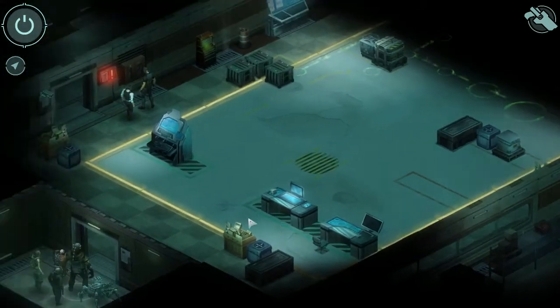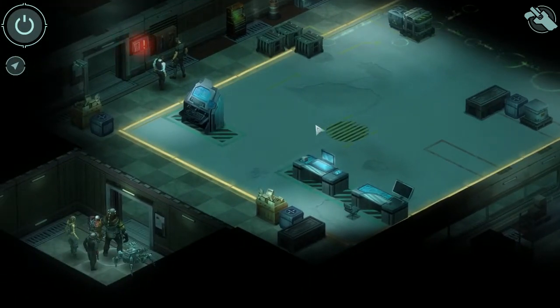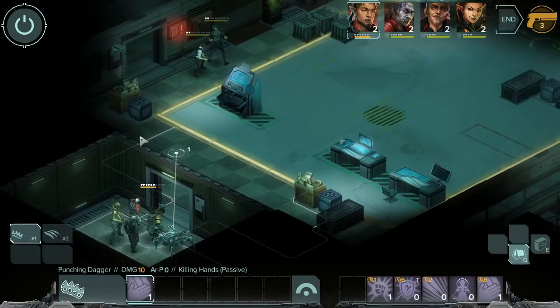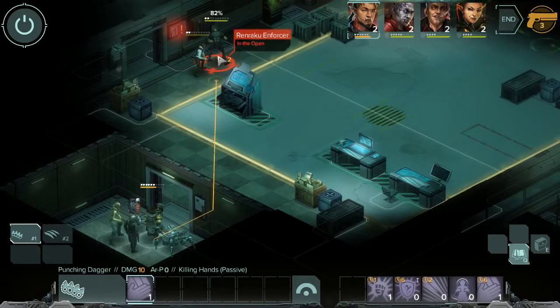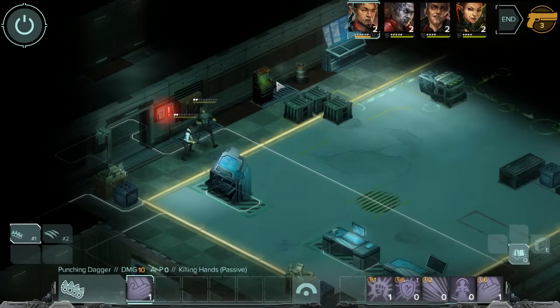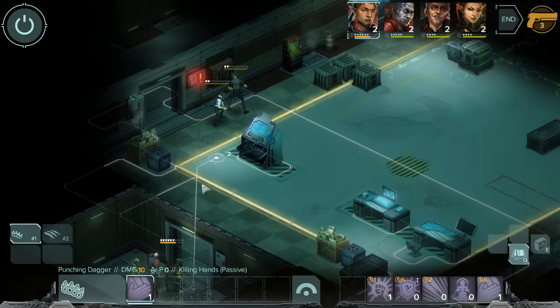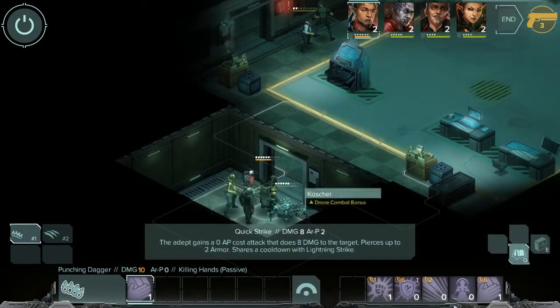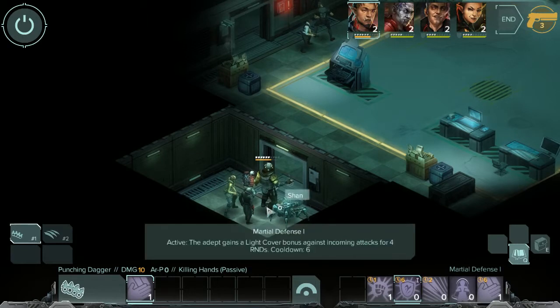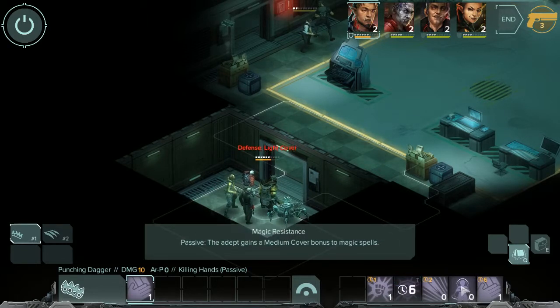Got some dragon lines over here. Do we want to be super secret squirrel about this? Renraku guard, Renraku enforcer. Looks like there's a place where Gobbit can summon a spirit - that's cool. Let's get ourselves gussied up with some Martial Defense on me. The magic resistance is there already. Quick Strike, Killing Hands.